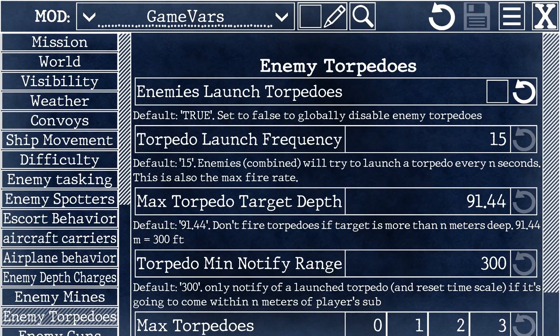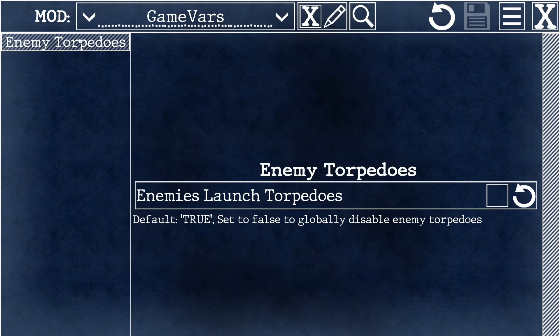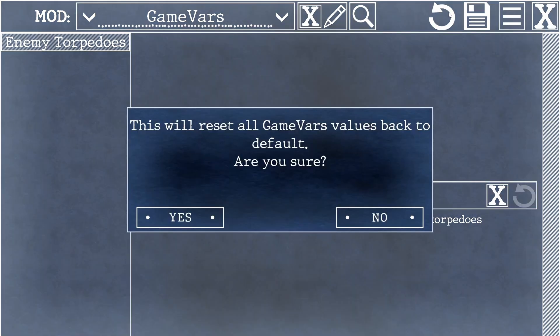So what if you modded something and you're not happy with the results, or the game's completely broken? Easy enough. You can filter on just edited items. Every single item has a little revert button next to it — you can click that and it's reverted to its default value, then save and you're back to defaults. Or if you want to bulk reset everything, there's a revert button up at the top that reverts everything in your current category back to their default values.